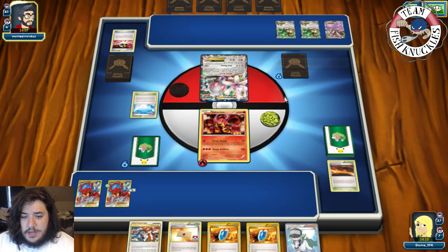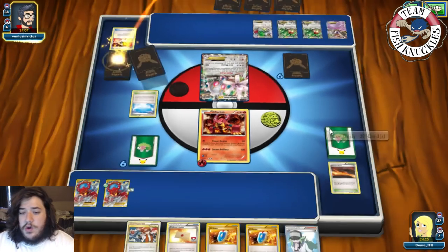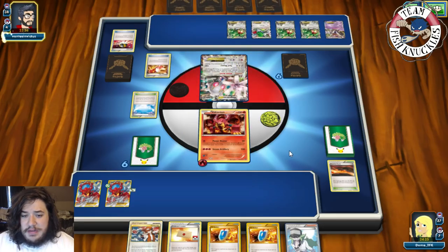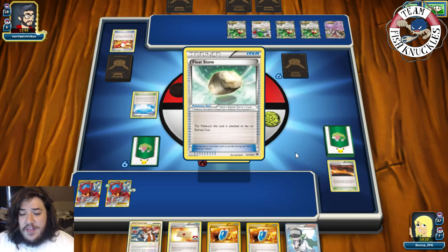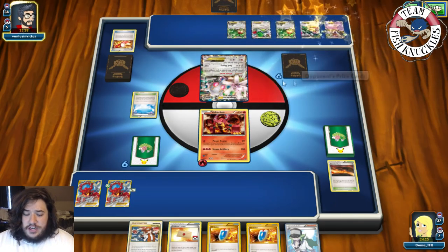Two Rayquaza and a Shaymin come down. Can we deal with this matchup? It comes down to whether our opponent can find a Float Stone, Mega Turbo, Spirit Link, and Mega-evolve all in one turn. There's another Trainers' Mail hitting the field. If our opponent leaves up Magearna, we can take a knockout next turn.